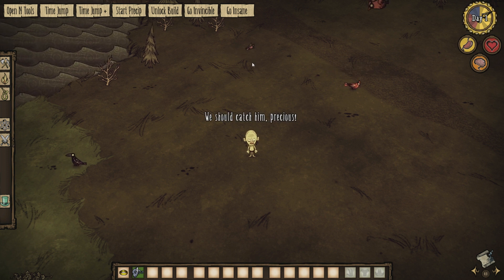Gollum has unique dialogue for various objects. Looking at a bird, he says 'We should catch him. Hmm. Yes.' And examining something else, he comments 'Spies everywhere.'